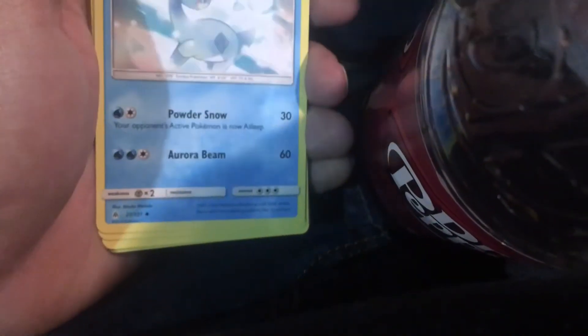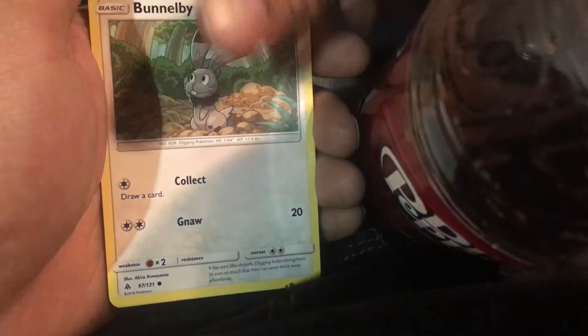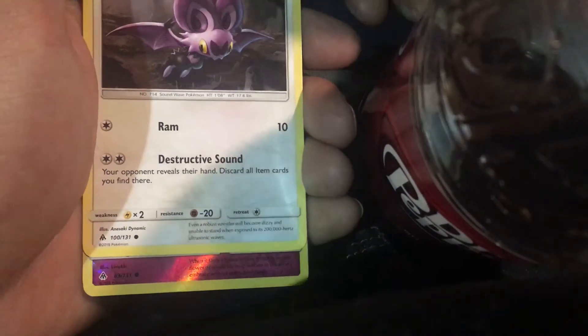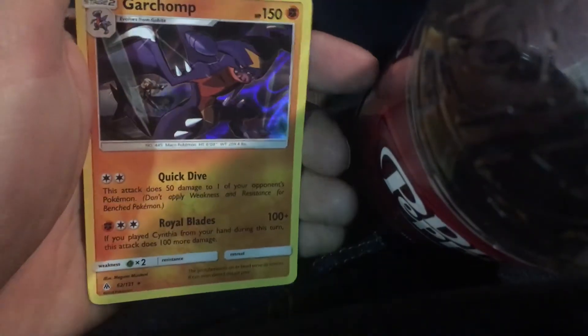Four to the front. Energy. Amora. Lady. Rakhwanid. Esper. Bunnelby. Honej. Execute. Got a Noibat. We got a Flabebe. And our Rare goes to a Hollow Garchomp. Very good.